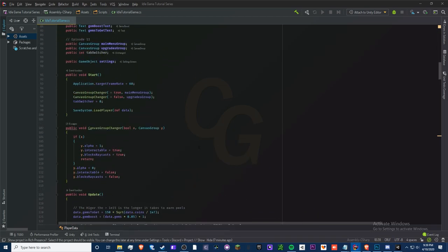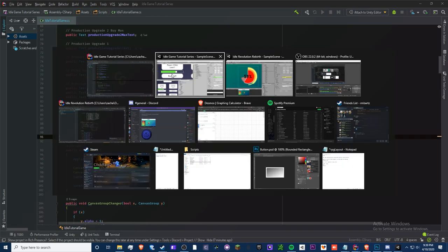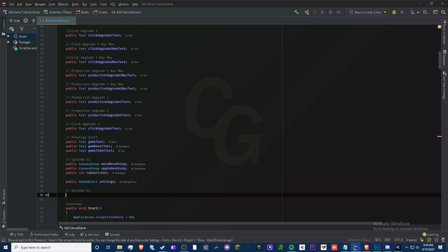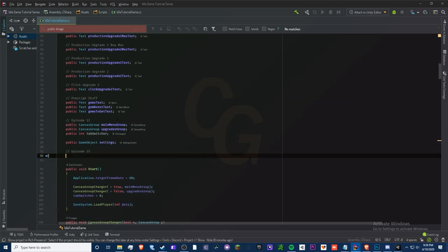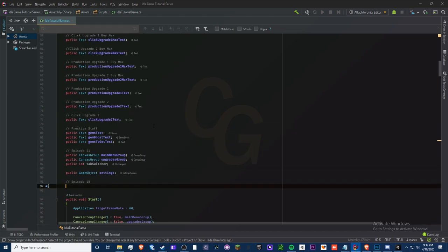Let's get on with the actual script — this is episode 15, a lot of videos. We need to have a progress bar. It looks like we don't have it anymore, which is a bit annoying. If my code looks a little different, don't worry — just don't make a new image if you already have one.